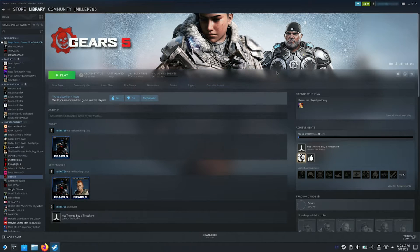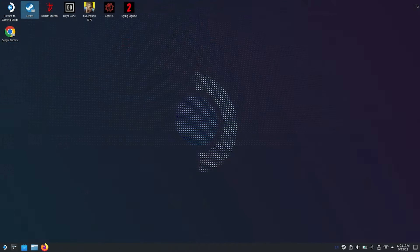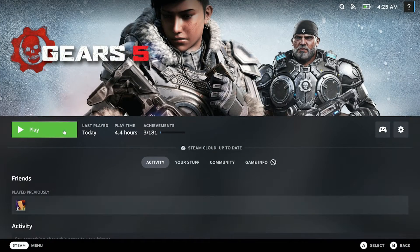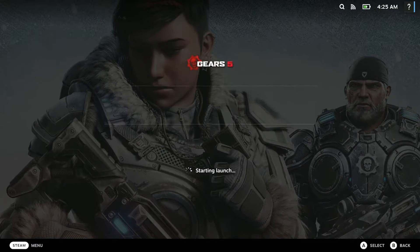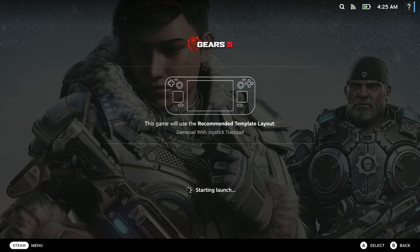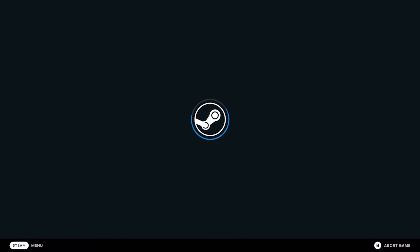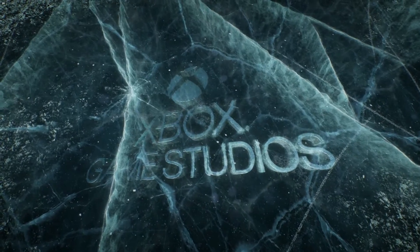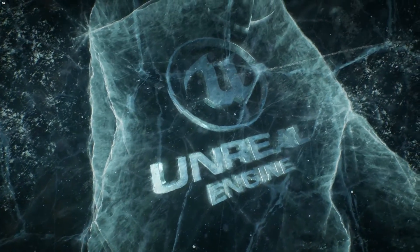Close out of that, close out of Steam, and head back over to gaming mode. Here we are back in gaming mode — go back to Gears 5 and attempt to launch it.